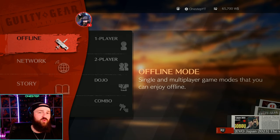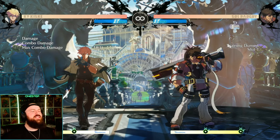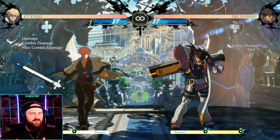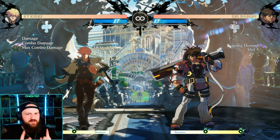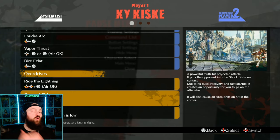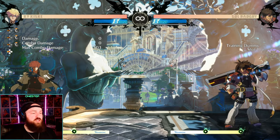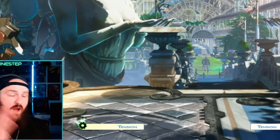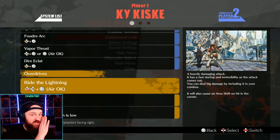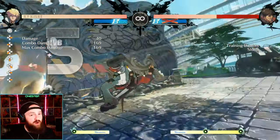Not only does Guilty Gear have normals and specials, it has Overdrives — you might know them as supers. Mortal Kombat has X-rays, Smash Brothers has Final Smashes; Guilty Gear Strive has Overdrives. This is where the tension gauge comes into play. To do an Overdrive you need at least 50 tension. For example, Ky has Sacred Edge — down, forward, down, forward, punch — which sends out a powerful multi-hit projectile that puts the opponent into shock state on contact, using 50 of your tension gauge.